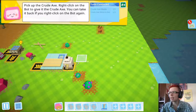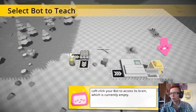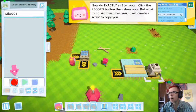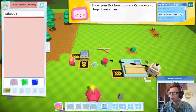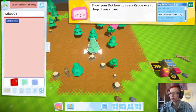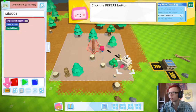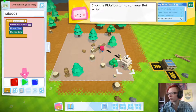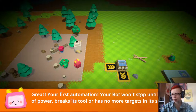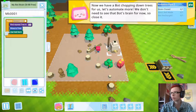Give the robot an axe - ready to roll. Prepare to follow my instructions. Left-click your bot to access its brain, which is currently empty. Record and show the bot what to do. Click repeat to add a loop, click play to run the script. First automation!